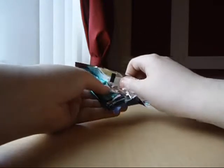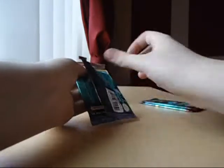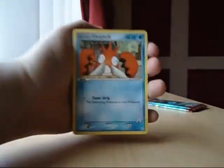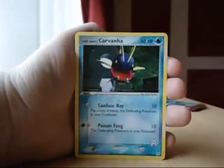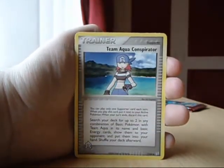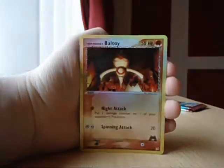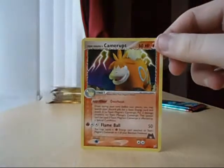That's totally ripped. We have one, two, and two. We have a Corphish, Pikachu, Baltoy, Carvanha, Rhyhorn, Team Aqua Conspirator, Magma Energy which I needed. Reverse is a Baltoy. On my rare is a Camerot. Cool, I needed that as well.